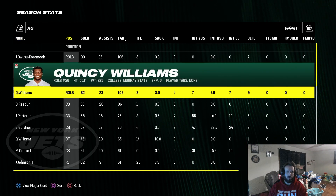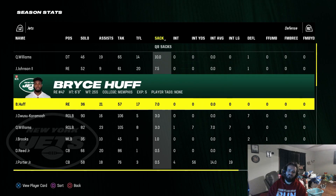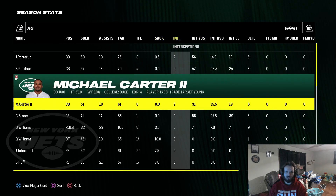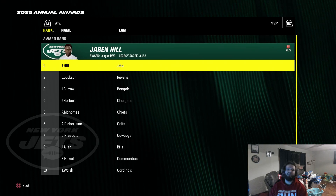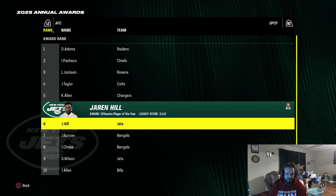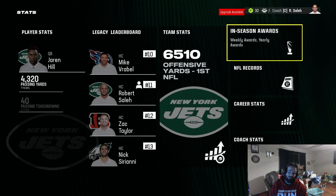Defensively, Owusu-Koromoa and Quincy Williams both had over 100 tackles. 10 sacks for Quinn Williams, 7.5 for Jermaine Johnson, 7 for Bryce Huff. 4 picks for Joey Porter, 2 each for Sauce Gardner, Michael Carter, and Geno Stone. Jaron Hill wins MVP in year three — that's insane. But the Defensive Player of the Year, we didn't have anybody.